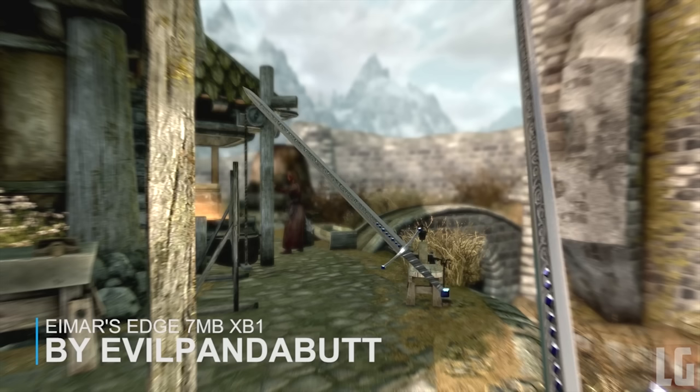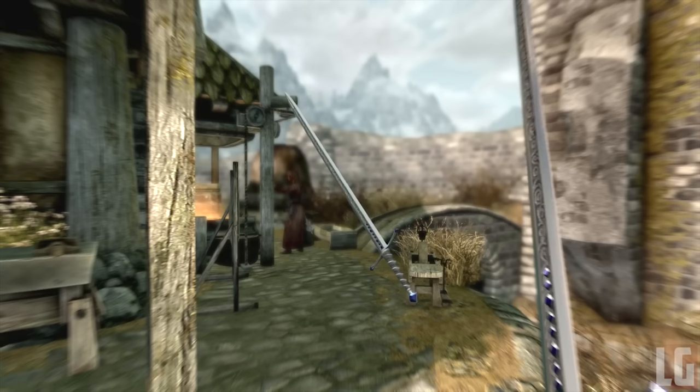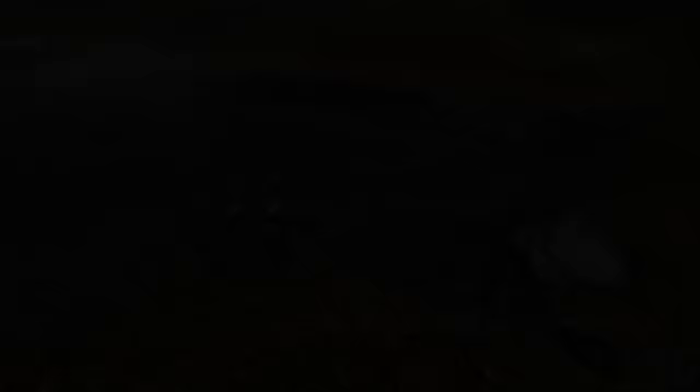Our next mod is called Imer's Edge and it's an awesome looking weapon. This is a one-handed steel sword with a silver hilt, craftable at the forge and temperable at the grindstone. It has the same weight as a vanilla steel sword and the same damage and value as the vanilla ebony sword. There's not much more to say other than it looks really good and is definitely a big improvement from the regular steel sword.